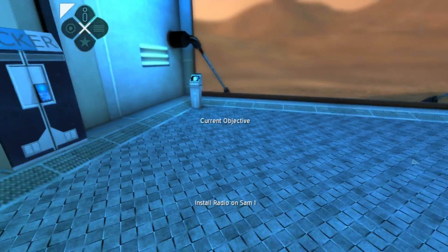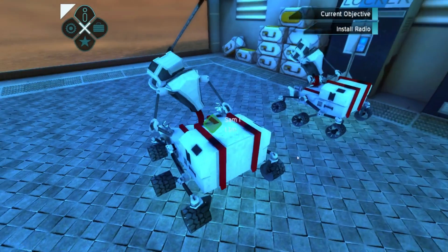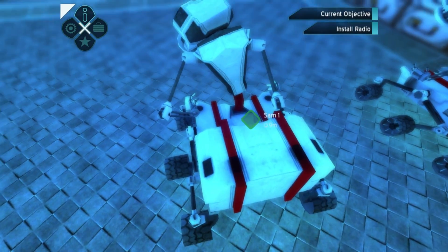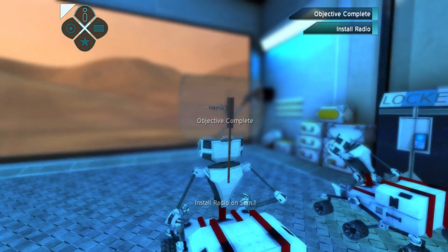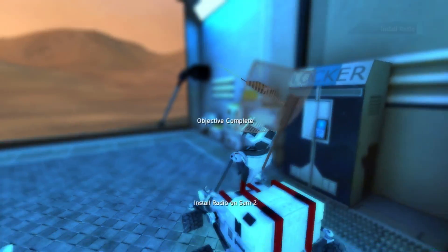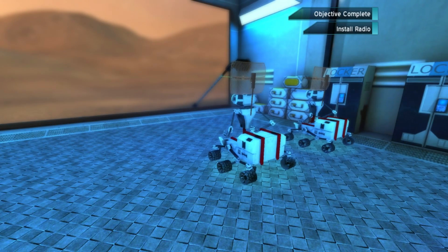Install the radio on SAM1. Hey Sam! We're going to install the radio on you. How do we do this? Install? Excellent! And look, he's got the antenna wire that I stuck on there. Install the radio on SAM2. So we're going to use this to triangulate his position as well. So these guys are now going to have to get two different signal readings so that we can triangulate.